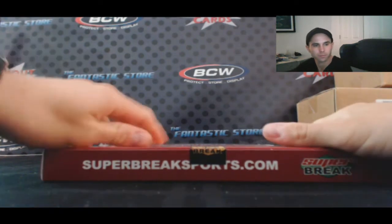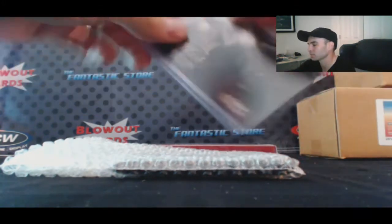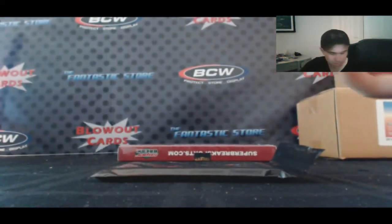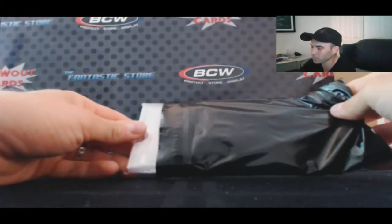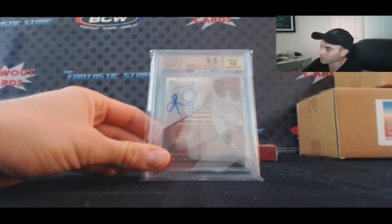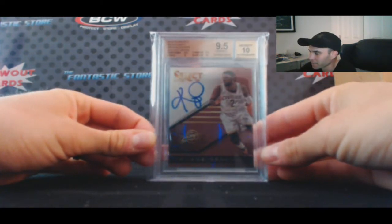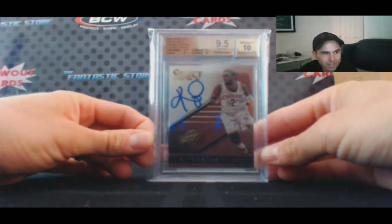Box number three. Byron Buxton — this is a one-hitter. Uh-oh — hello Mr. Kyrie! 14/15 Select Signatures Prisms Copper, BGS 9.5: centering and corners both 9.5, edges 9, surface 10.